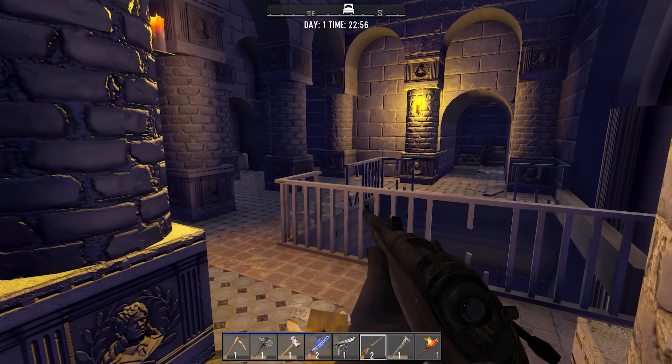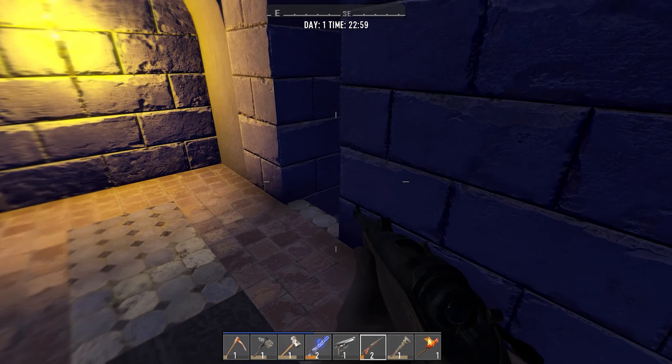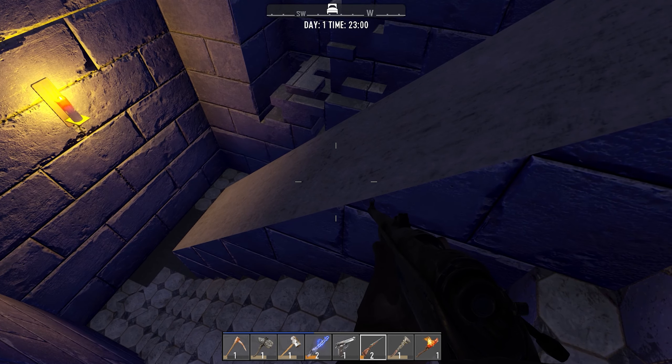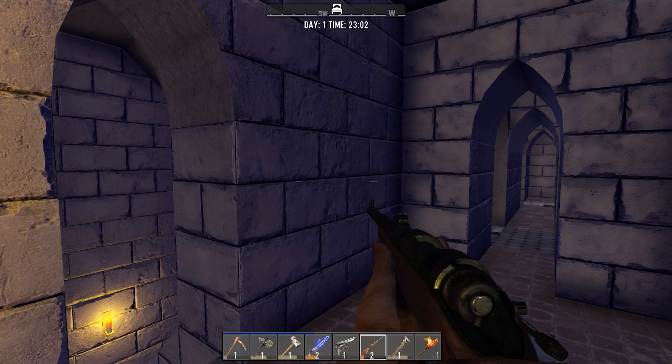I'm going to do a very quick cut just to make sure there are no zombies on the staircases. What I'm going to do is run all the way back through the church and drop off my stuff — I'll see you in a second.